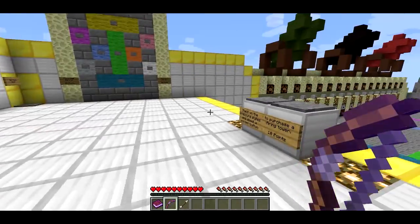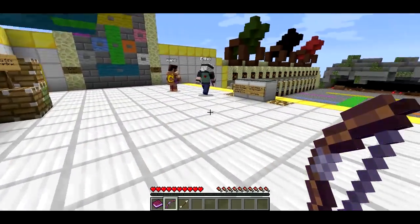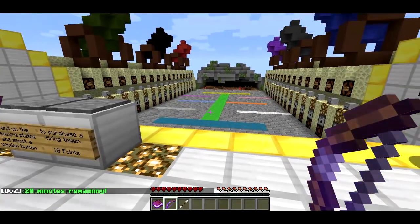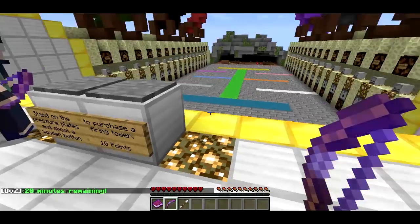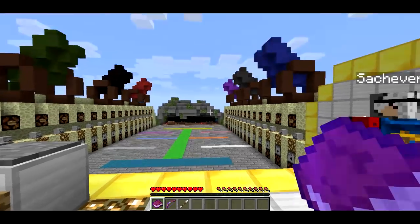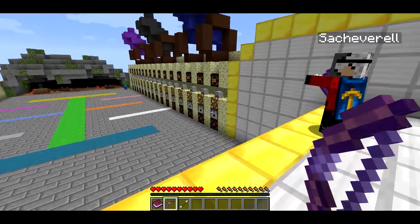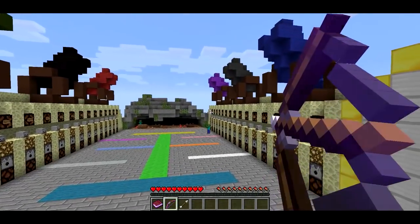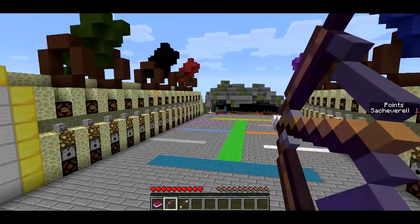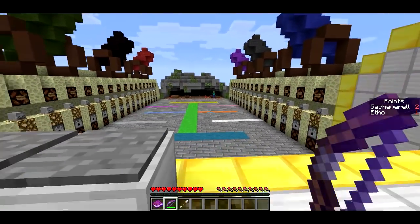Now we're going to demonstrate the game. If you guys want to step forward, we'll go ahead and start. We're not going to play a full game — just demonstrate it, and I'm going to cheat a bit to show you all the mechanics. The game does come with an instruction manual and you'll spawn with it, but I'm just going to show you the game manually. Start the game. Zombies start coming from the cave, and they start out coming pretty slow. You have a bow and you can feel free to shoot them.